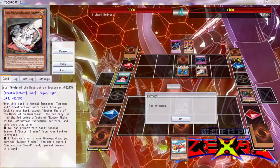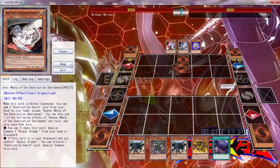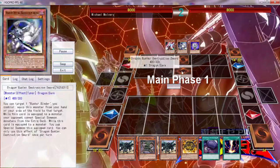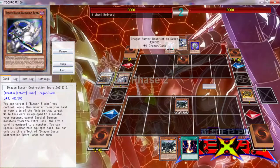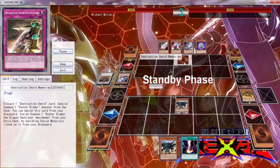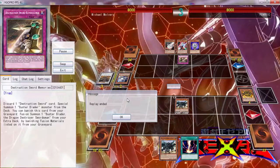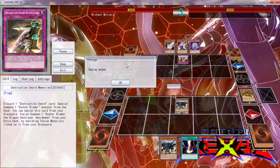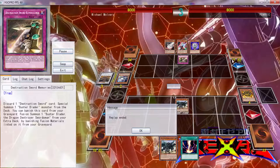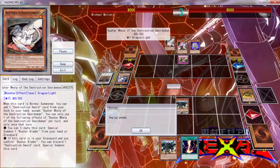We've got one more duel. It looks like Buster Blader doesn't open up the greatest hand — this is a very terrible hand. He can get a Buster Dragon out if he wanted to, but let's see if he's going to do it. Something happens — I don't know what happened. Well, that sucks. That is the end for today. He's going to get the Buster Dragon out — I don't know if you're really going to be able to search one.